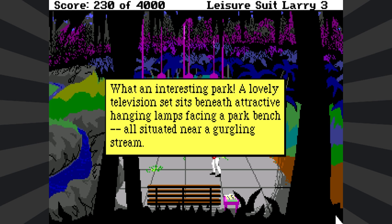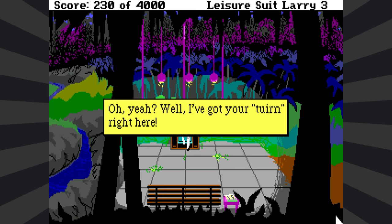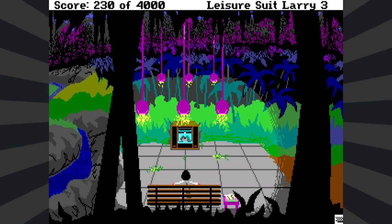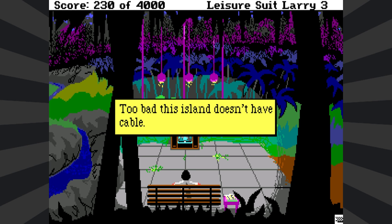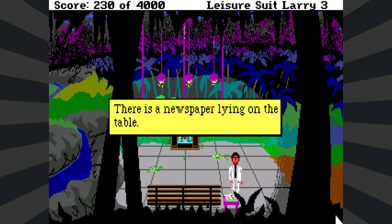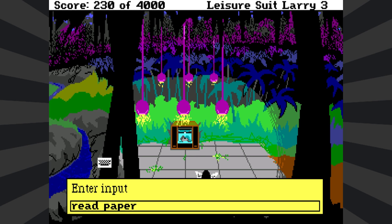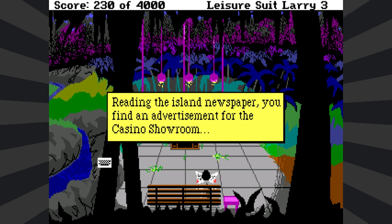Found a place I've never been before. And the credits finally continue — the credits are like, well, what took you so long, asshole? What an interesting park. A lovely television set sits beneath an attractive hanging lamp facing a park bench, all situated near a gurgling stream. This is actually really nice. Looks like the TV might work. Turn on TV. Hmm, how do I fix the vertical hold on this thing? Too bad the island doesn't have cable. Well, that was pointless. There's a newspaper lying on the table. I sit down immediately with it. What is happening in Nuntonite News?